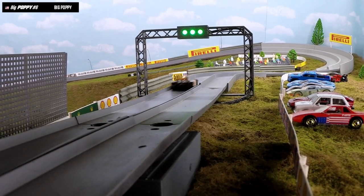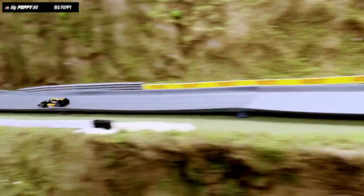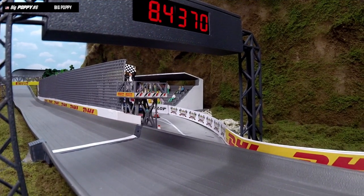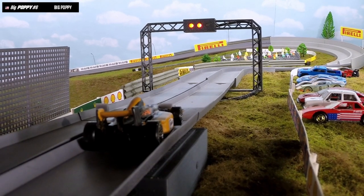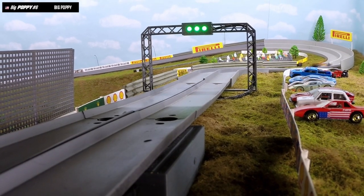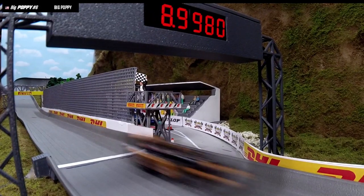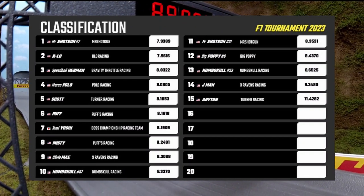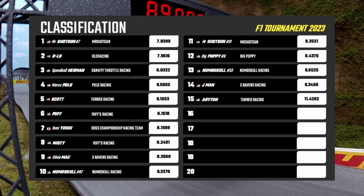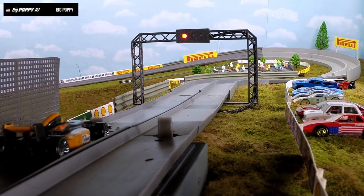This is Big Papi number 6 — calm and collected, 8.4370 for lap one. Here's lap two — a bit slower coming out of that starting gate, picks up some speed: 8.9980. So far Mr. Shotgun number 7 on top with 7.9389 — that is the fastest lap so far. Five more drivers though.